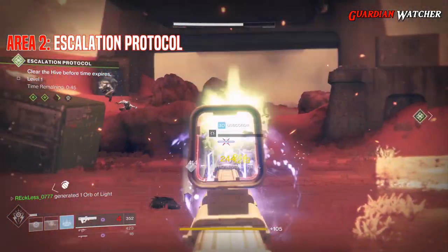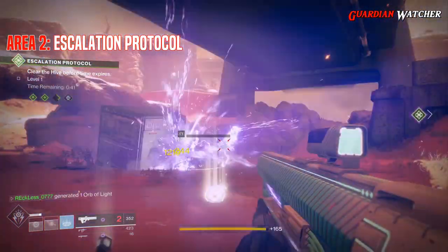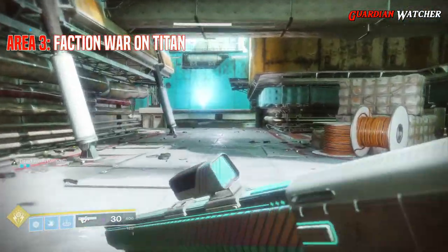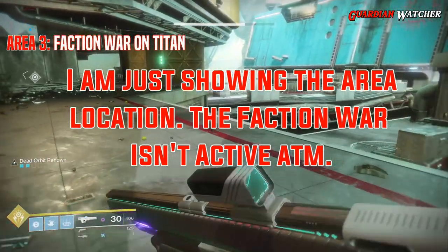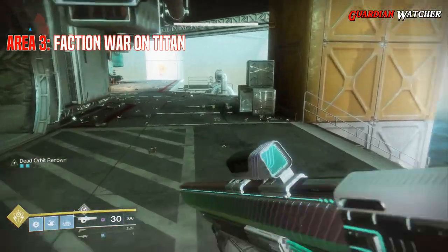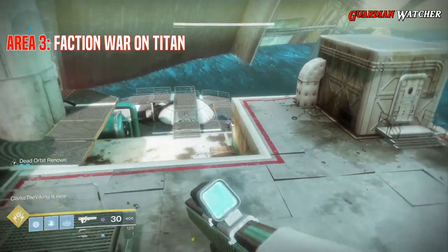The last way isn't really a preferred way to do it because you have to rely on a faction war between the Fallen and the Hive. This also takes place on the Rig, but behind the public event mentioned earlier. Enemies spawn out of every crack possible, so you pretty much just want to go nuts and have fun killing everything in sight.